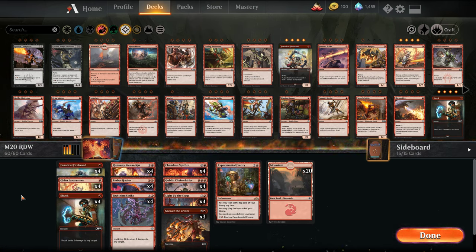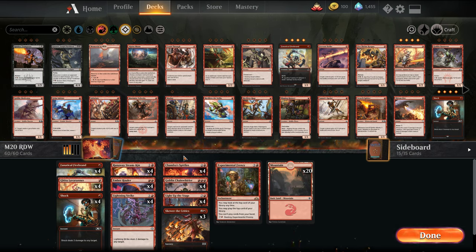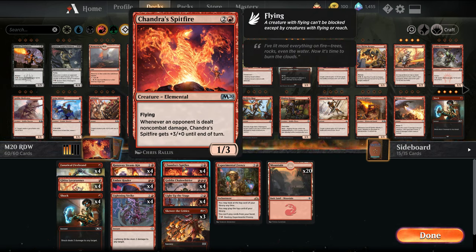This variation plays two distinct cards that we haven't seen in many other versions. Aaron, who is the winner, is playing Chandra's Spitfire — four of. So this is a 3-mana 1/3 flyer, and whenever an opponent is dealt non-combat damage, Spitfire gets +3/0 until end of turn. We can basically shock our opponent in response if a Chain Whirler comes in, Fanatical Firebrand if we sack it. So there's a whole bunch of combinations to deal non-combat damage to power this up.